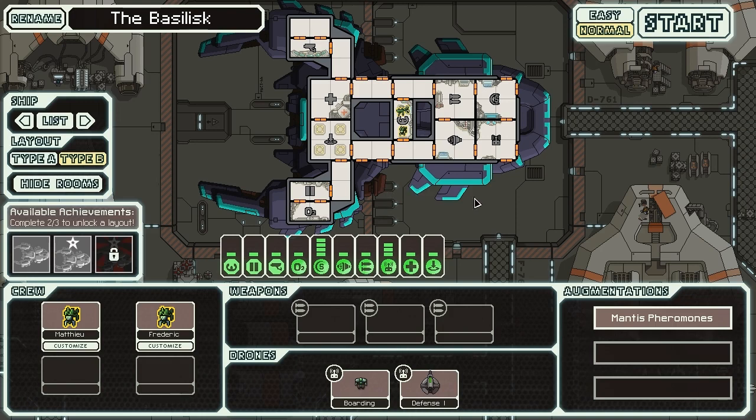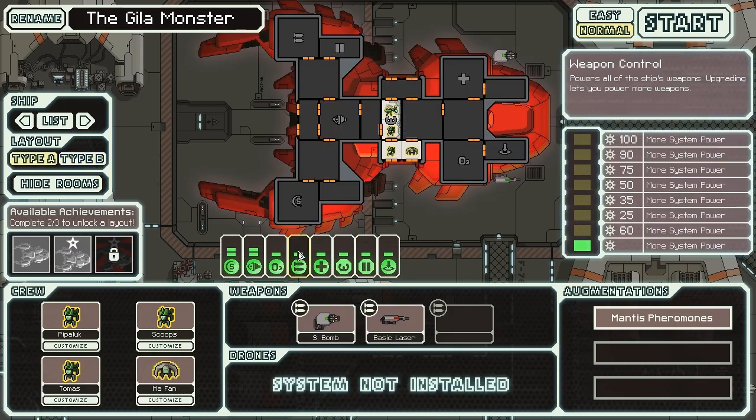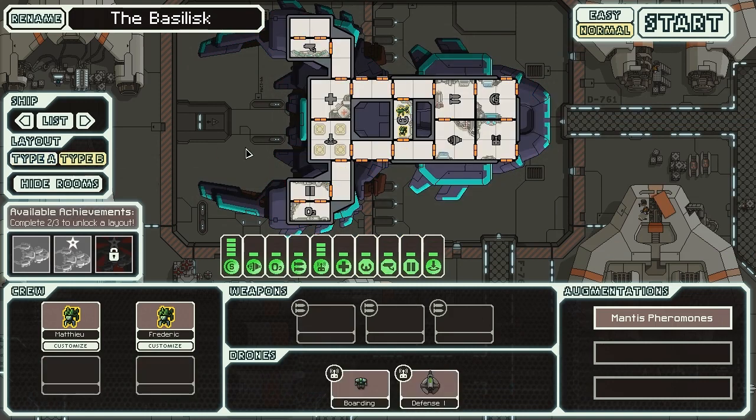Also worth noting, you start with a drone system, giving you a boarding drone and a defense drone. It is also worth noting that you start with a weapon system, but no weapons. It is also only starting at level 1, meaning that in order to upgrade it to the second level, you have to spend 60 scrap, which is massively more than the third level. This is a similar problem that you'll have in the Type A - starting at level 1, the second level also costs 60. You have other similar normal things such as a shield system, engine, doors, oxygen, radar, and a three-man medbay. It's worth noting that although you have four men in the teleporter, only three can heal up at any given time.